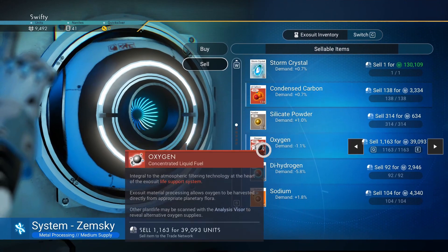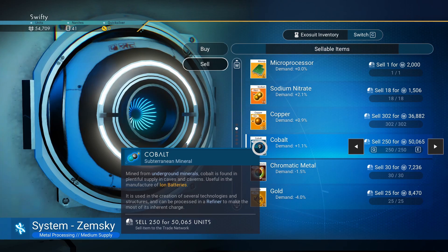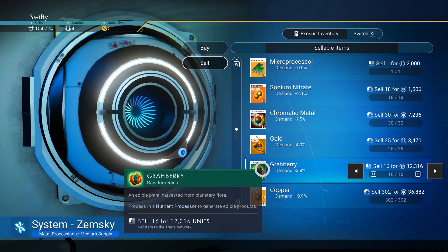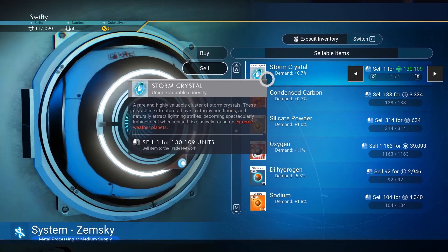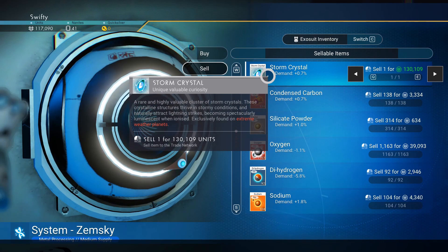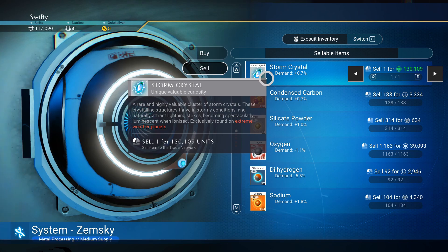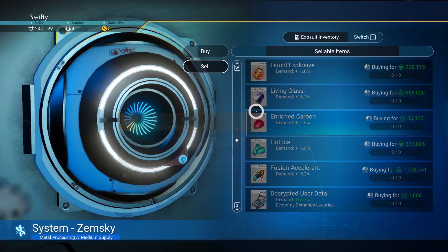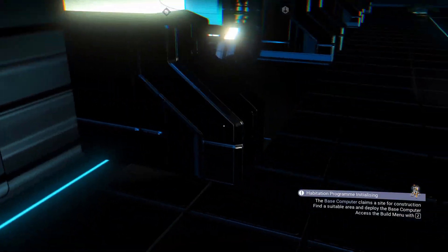Here I'm about to sell off all my valuables. For a stack of albumin pearls that's 51k. I also got a storm crystal — I'm not expecting you'll find one on your first planet, but it's worth 130,000 units by itself, which is extremely valuable. I might do a whole video on storm crystals in the future. After selling everything I now have 247,000 units.